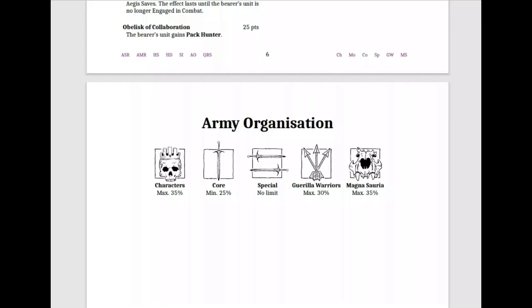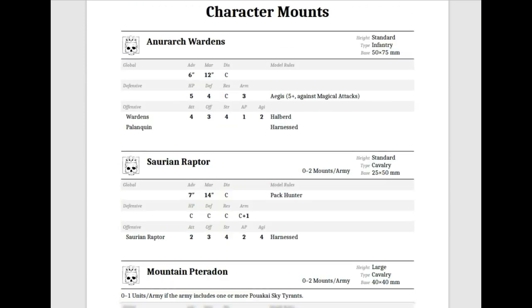In the Army Organization of the Saurian Ancients, they have two special categories that cover a wide range of units and monsters. They have the Gorilla Warriors, which is maxed at 30%, and they have the Magna Soria, which is maxed at 35%.